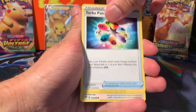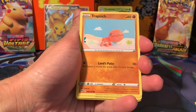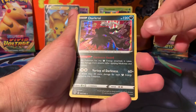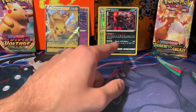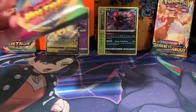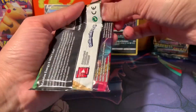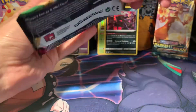Where we got the Urshifu VMAX Single Strike Alternate Art — that's a mouthful. In the Battle Styles boxes we've reopened, the secret rare has only been Alternate Arts, so we haven't got anything like rainbows, golds, or Full Art Trainers.